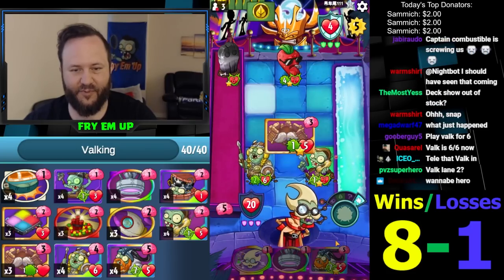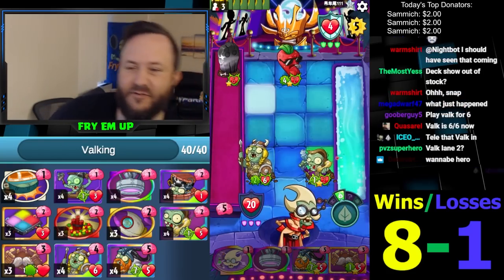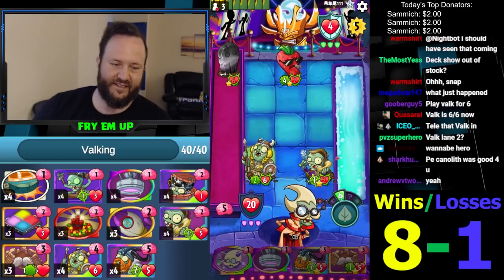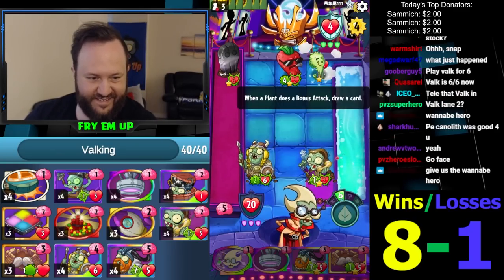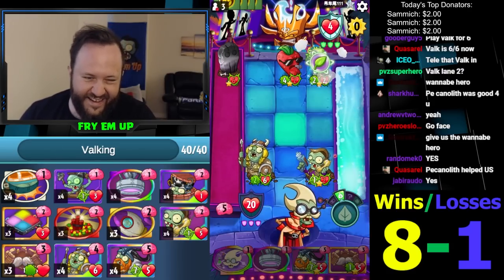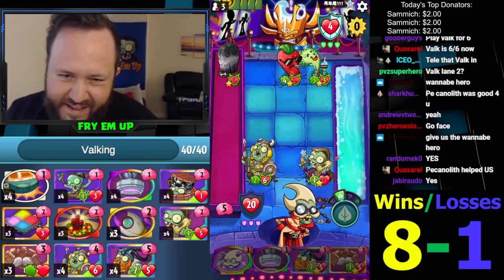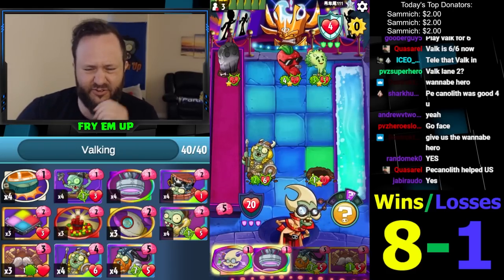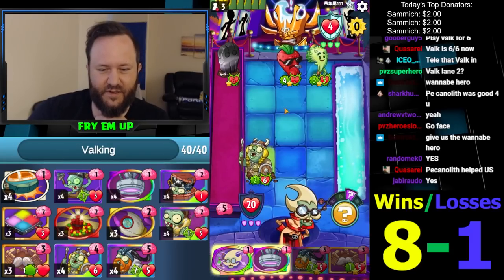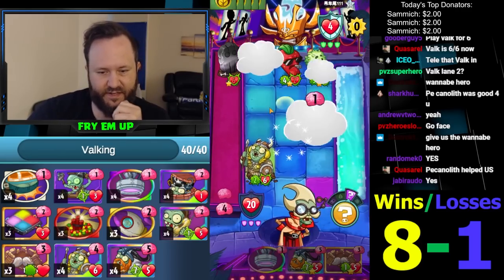We have Eureka, Teleport, whatever here. If he removes anything we just teleport this into him with Viking for guaranteed next turn. He has superpowers - one that does three damage. Okay we're always gonna play Eureka first. Let's see if we can simplify things. There's a Cake - there's a Barrel. Decent Barrel.